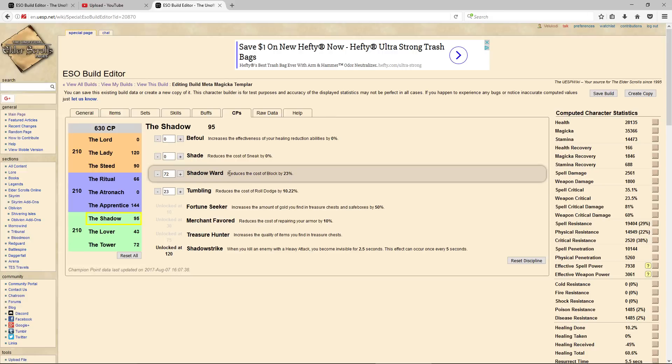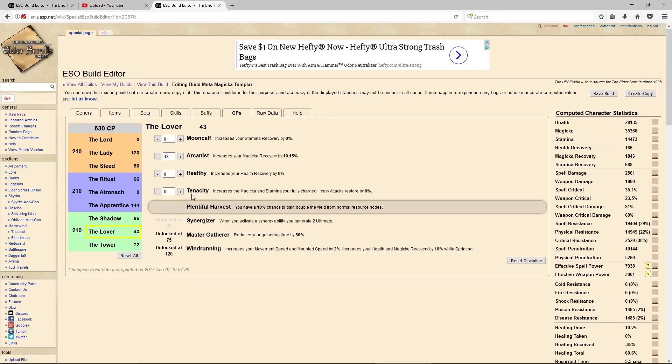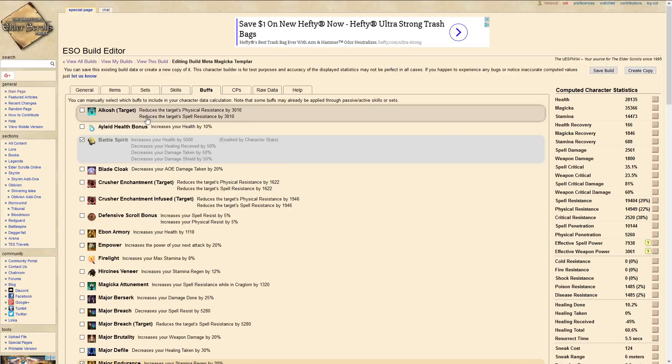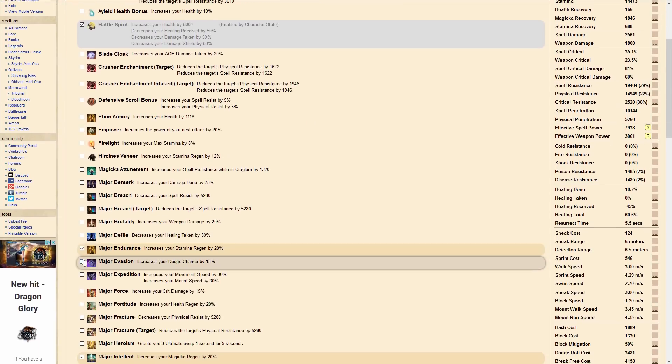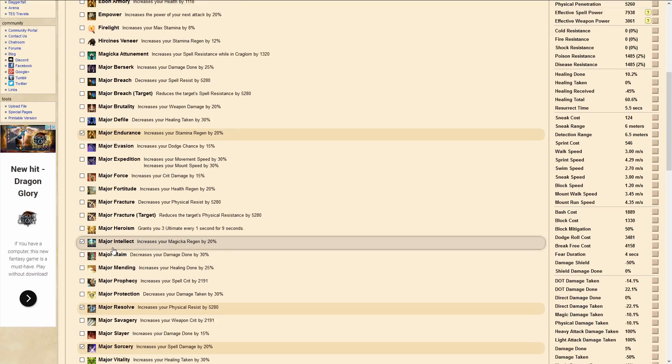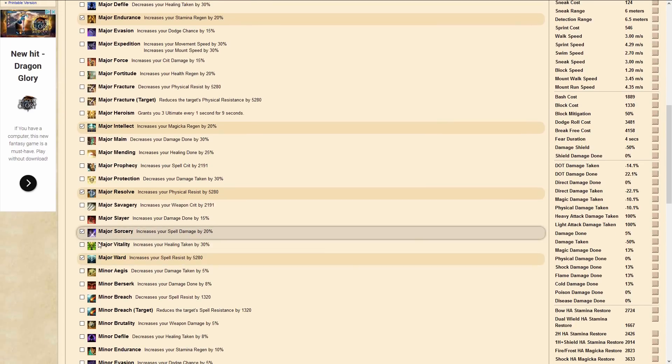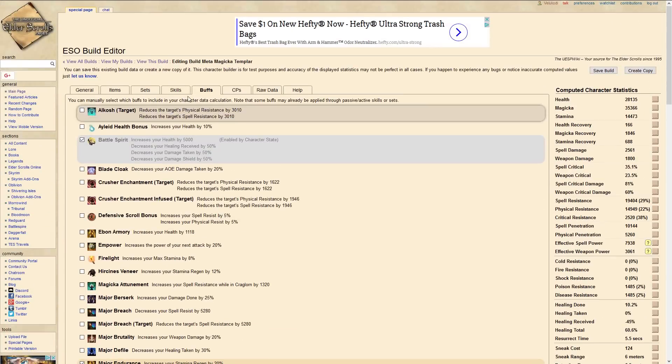We have 72 points into Shadow Ward, 23 into Tumbling, 43 into Arcanist, and 72 into Border Lord. Everything is pretty accurate. I made sure to check Major Endurance, Major Intellect for the Tripod, Major Resolve since we're running Channeled Focus, and Major Sorcery since Entropy — things like that.